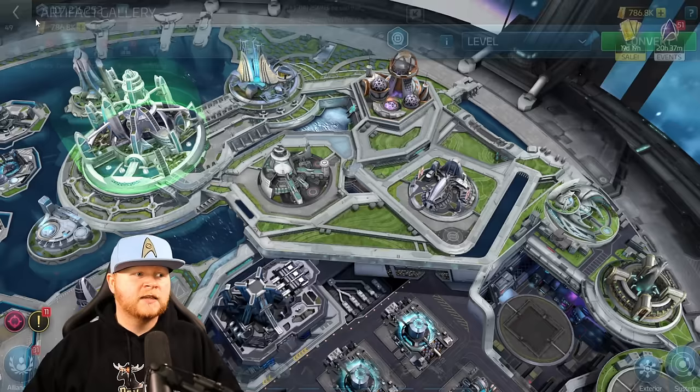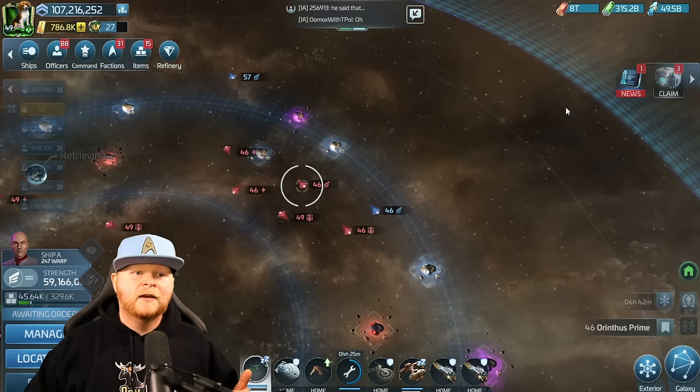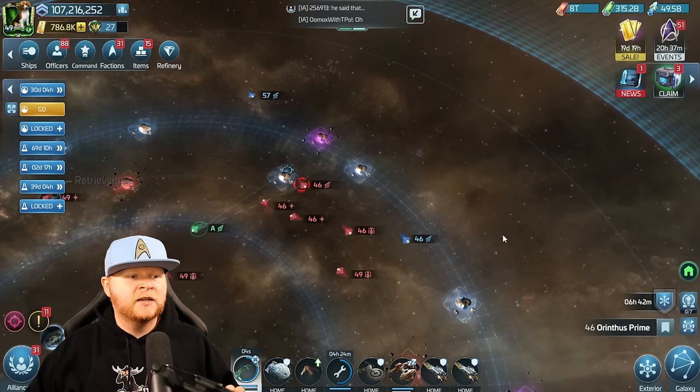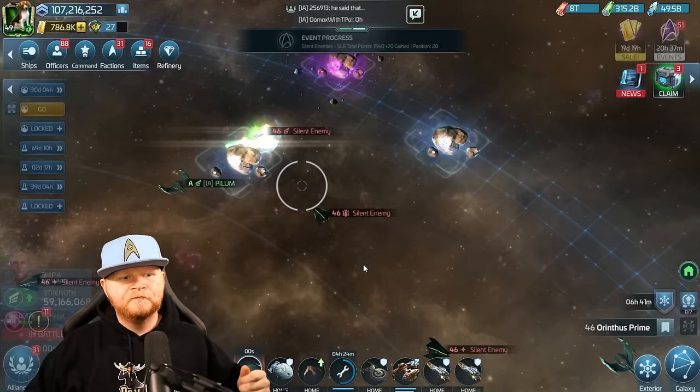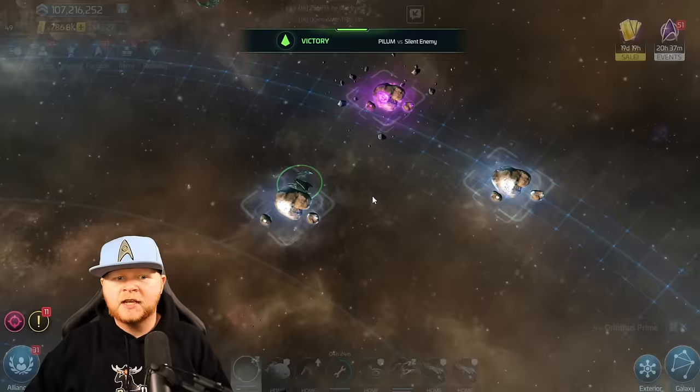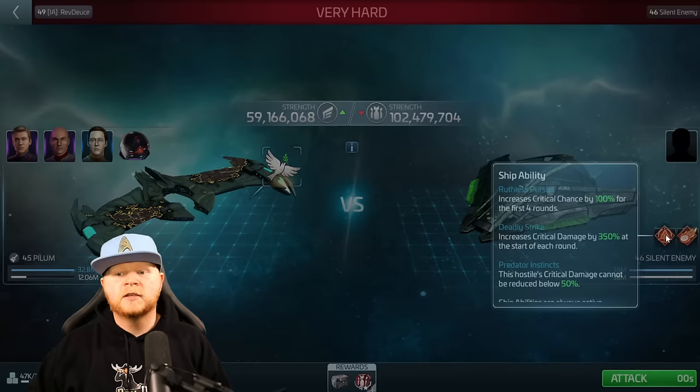Let's talk crewing for these different hostiles. I'm currently using Enterprise E Data on the side, Enterprise E Picard as captain, and then Tripp Tucker as my third officer. But what really matters here — and I want to really emphasize this — is not as much the officers on the bridge, which of course matter, but what's below decks. Let's scan one of these hostiles and talk about why. Natively, they've only got a 10% crit chance and 150% damage, which isn't that much.